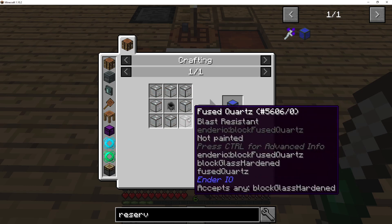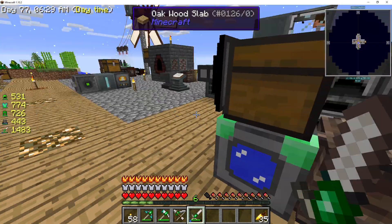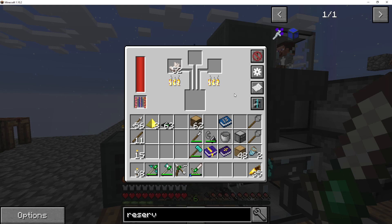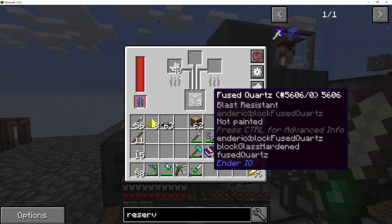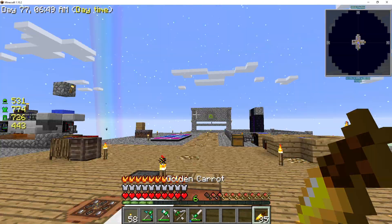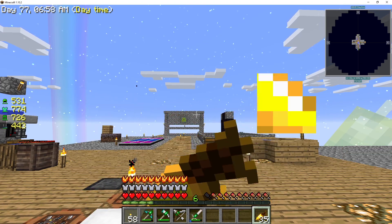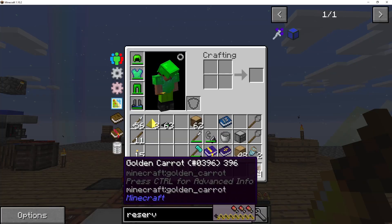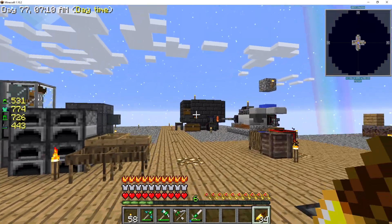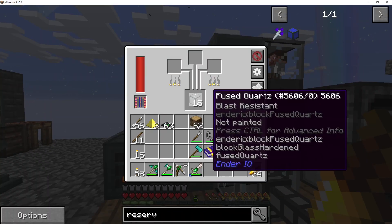So I'll try an Endervore reservoir, which means I'm going to need a cauldron and fused quartz. I have some quartz — if I put quartz over here in the smelter it'll take four at a time and make fused quartz. I also made gold nugget carrots while you were watching last time — you put gold nuggets around a carrot and you get golden carrots, which are pretty good food: three food plus a whole bunch of saturation, so you eat one and stay happy for a long time.